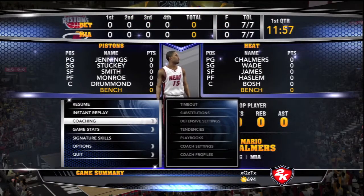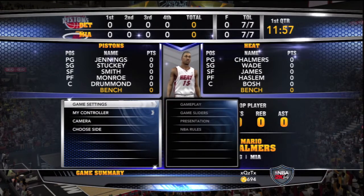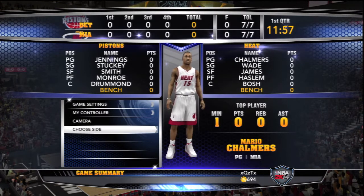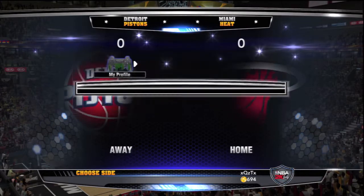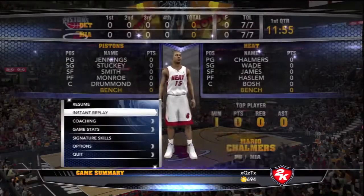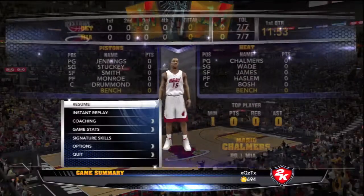Then you press Start, go to Options, and choose side. You swap it to the Pistons — it'll come up with a prompt, you press yes. Then press Start again, go back to Miami Heat, and it'll just automatically continue.